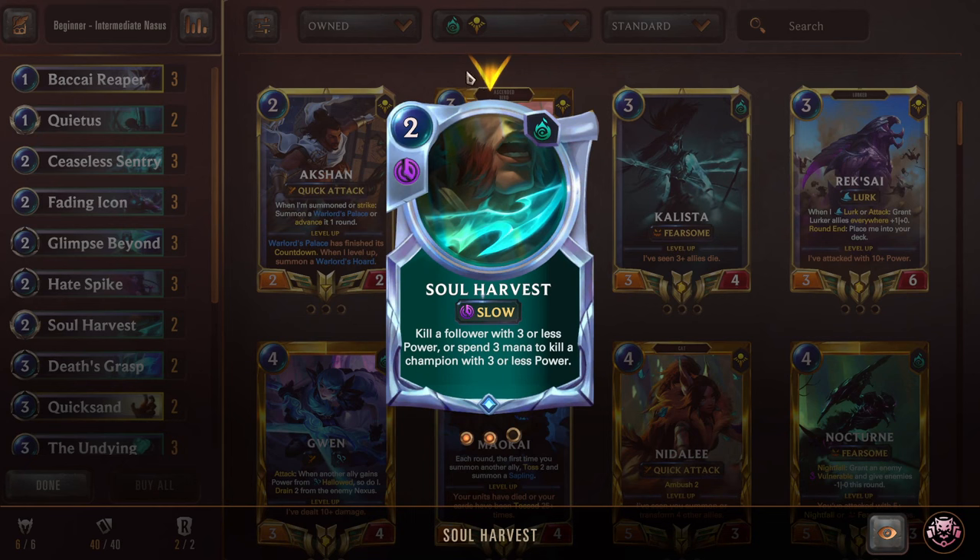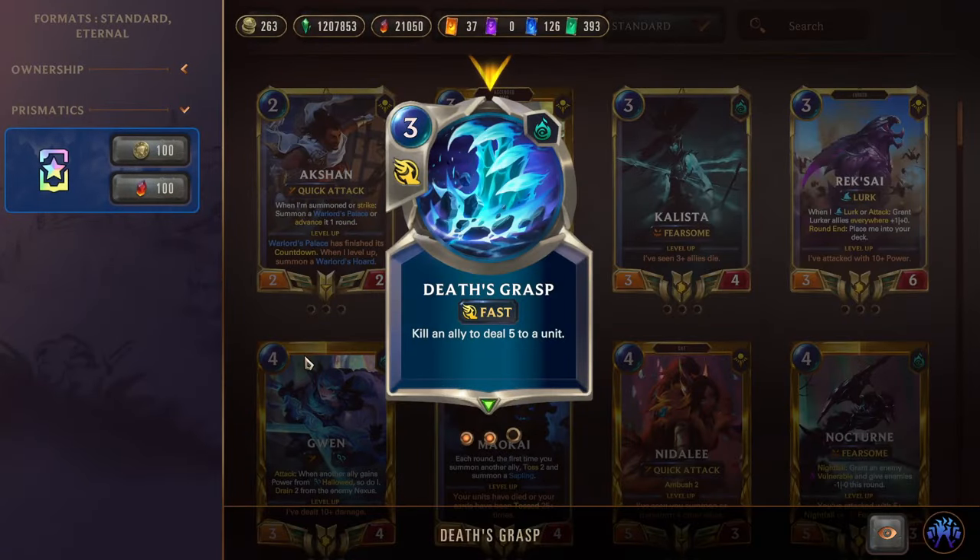We have Double Soul Harvest coming in again — really good removal, decent champion removal too for early game champions. Next we have Death Grasp — a 3 mana fast speed spell. Kill an ally to deal 5 to a unit. Basically Hate Spike on crack. Dealing 2 more damage but not getting a husk is pretty worth, because this card hits a lot of mid-game stuff too. 5 HP is a massive hit, so being able to deal that is fantastic.